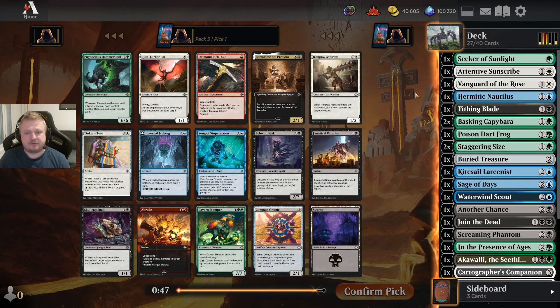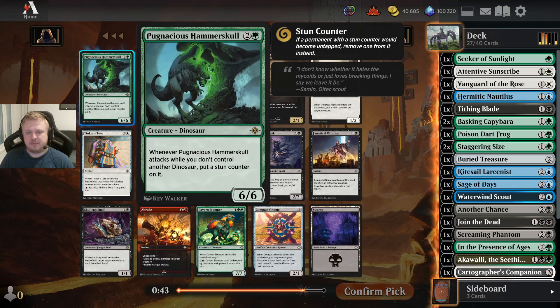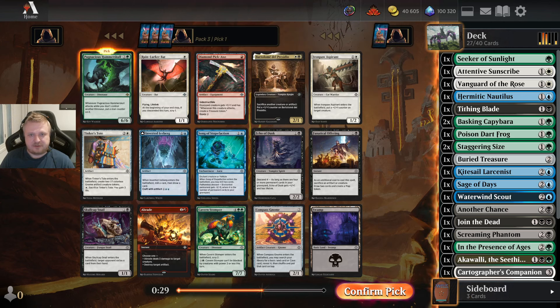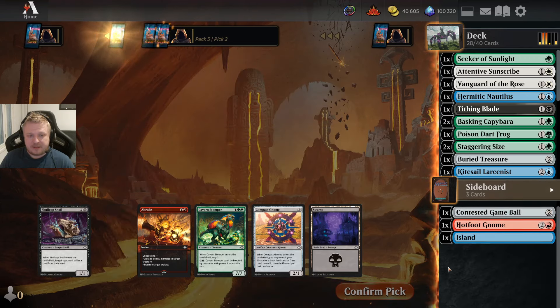One more pack — there's a pretty good green card here. I'm taking the Hammerskull. It doesn't even matter if it gets Kastan counters regularly — a 3/6/6 is a great blocker, and sometimes you can attack once every other turn if you're the aggressor. Six damage in one swing is still fine. I'll take that and hope to get something like an Echo of Dusk when this pack returns to me.